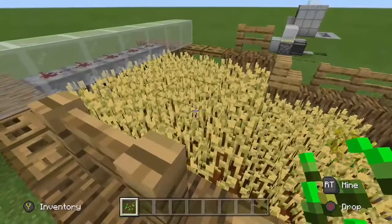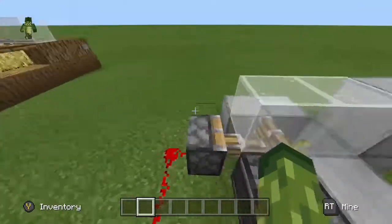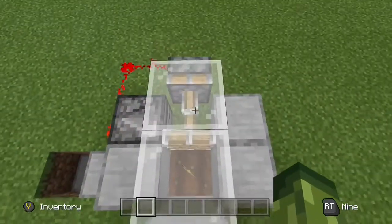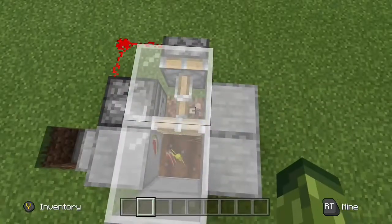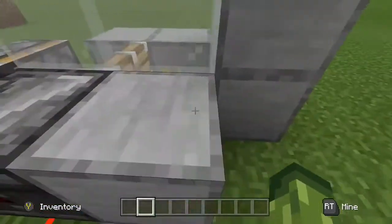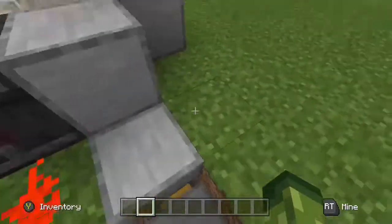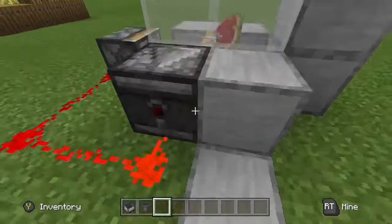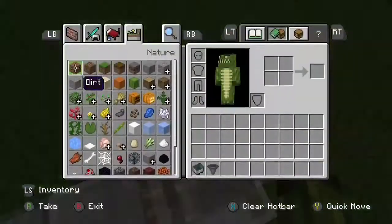The second design is a fully automatic watermelon farm — you literally have to do nothing. It doesn't have to be watermelon, it can be pumpkin too; both of those work. I'm just using watermelon because it's the first seeds I found. It gives you a really good amount of watermelons, though of course they don't grow this fast normally — that's just the high ticking speed.